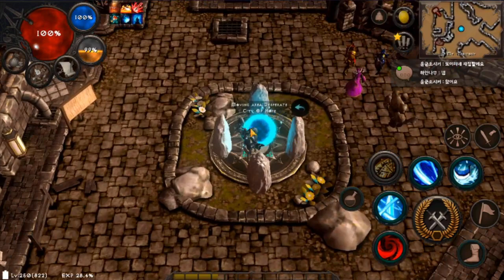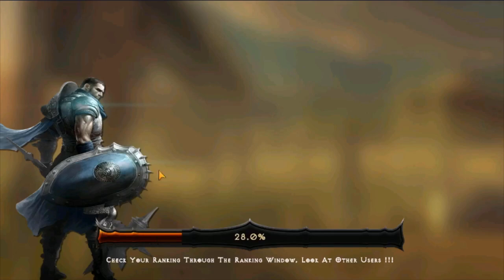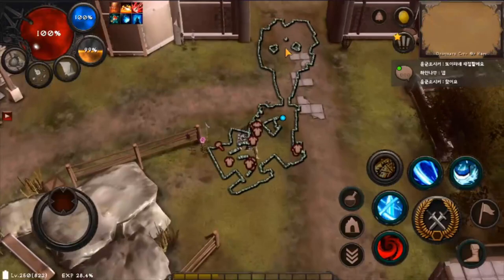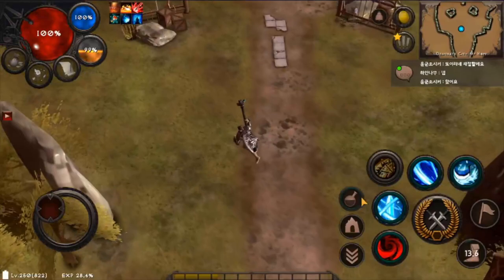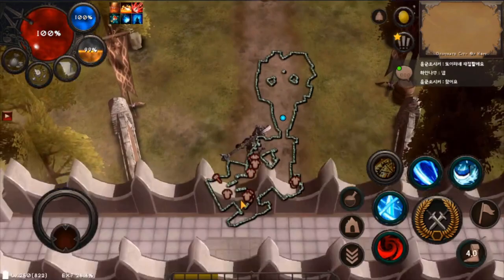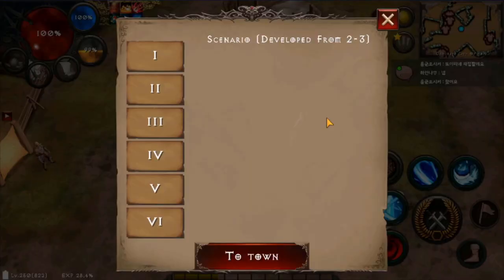The last feature is the level 25 portal, which moves you to a specific area called CDL Hope. This portal is only available once you reach level 25 and takes you to another city. The area at the top is actually a PvP area — a friendly duel area. If you have a friend who is interested in PvP, you can come here and have some duels. There are also other NPCs here but they offer the same things as in the other cities, so you don't have to worry about that.